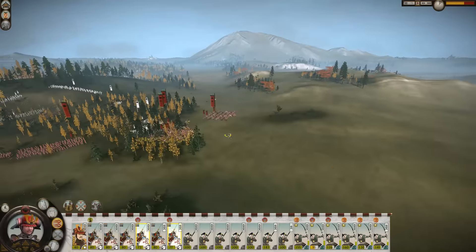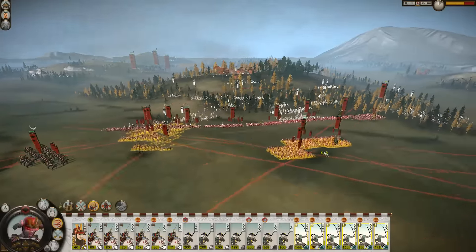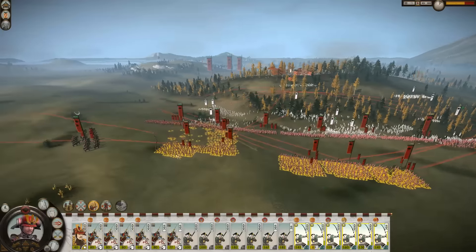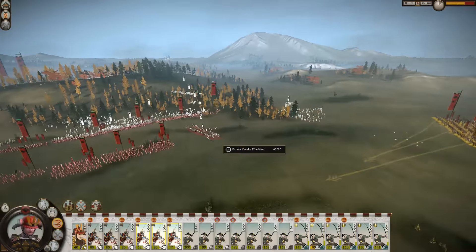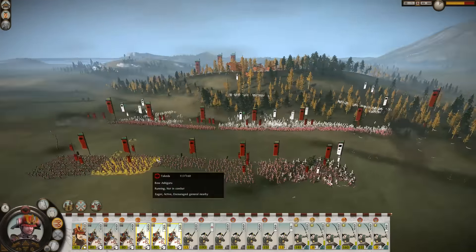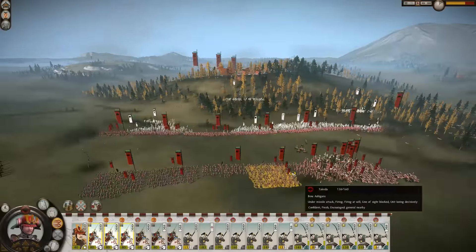They've sent everything down this way — that's when we send our cavalry around their back. Come on guys get set up. We've got Katana Cavalry coming in over here. They've got their bomb units. Yari Samurai, don't worry about them too much. Fucking Katana Samurai — they're really good at attacking infantry. Smashing our flank over here but they're the ones losing. Where are their bomb units? We've really got to put a stop to that.